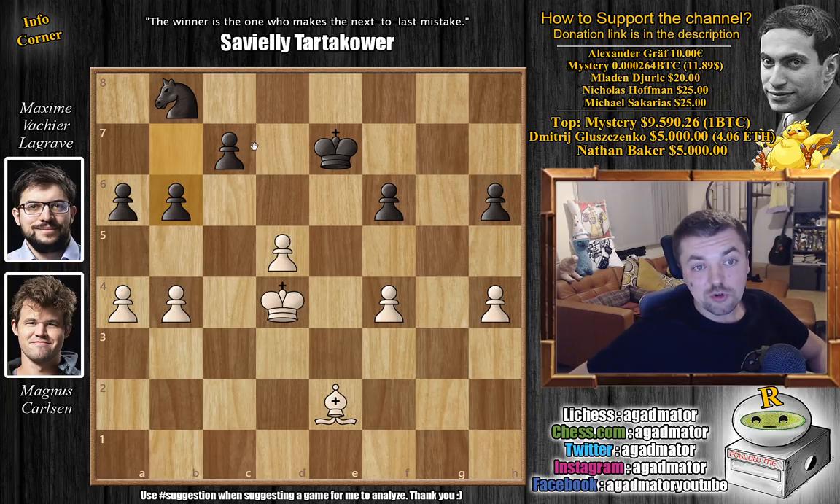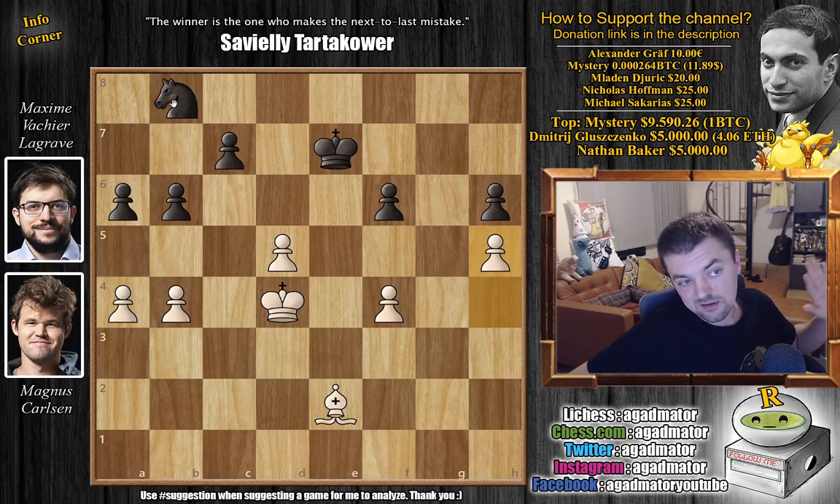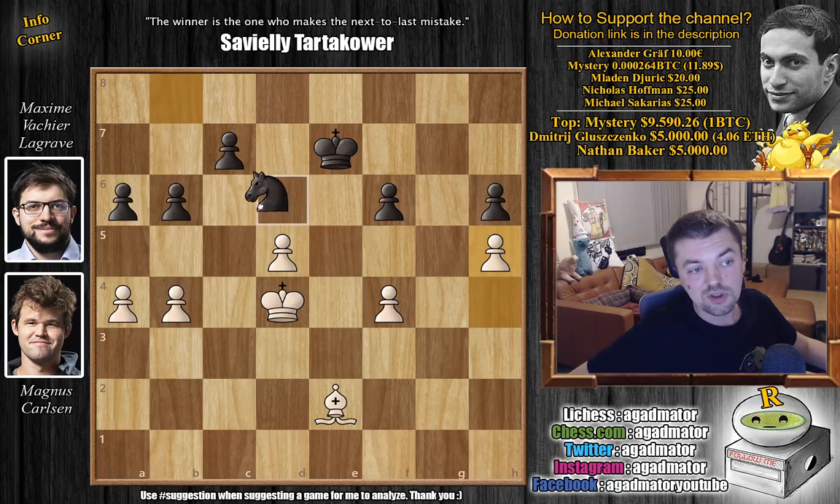So for those of you who were able to do it — congratulations on taking away any hopes of black surviving this. And for those of you who just want to enjoy the show: it's not a5, it's actually h5. With h5, this knight is forever stuck here and there are no hopes. The knight cannot go here or here or here — everything is taken. So just a terrible, terrible position for black.